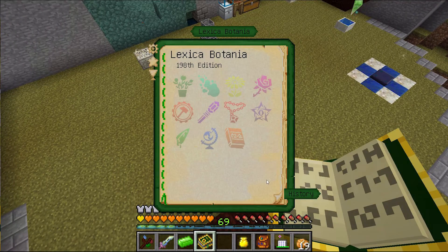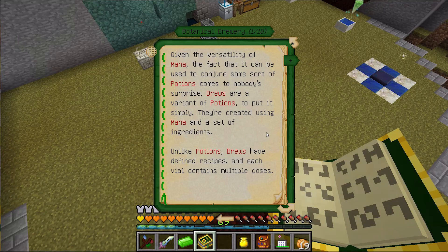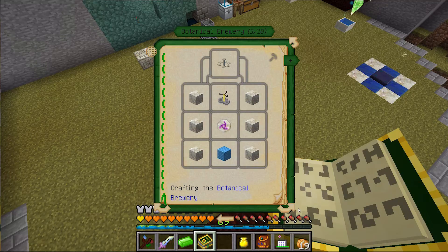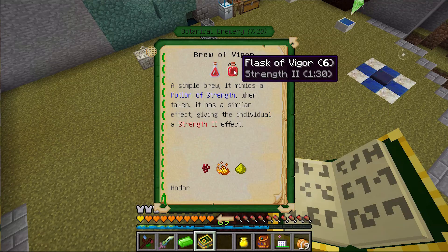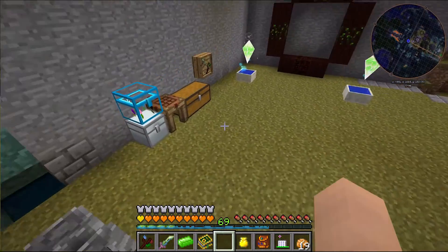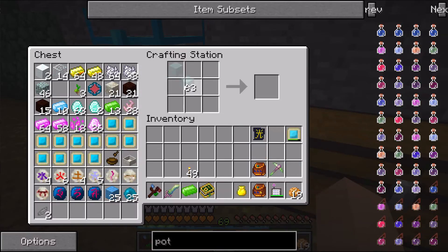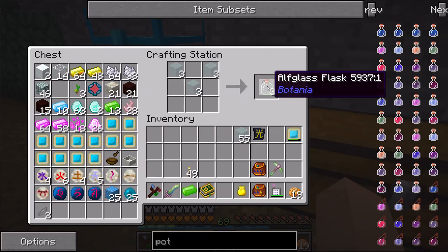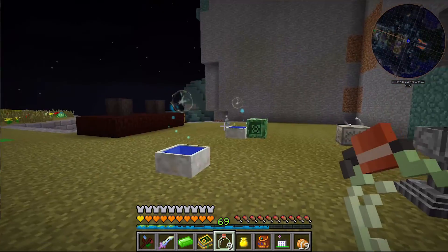For this I can take a look in the Lexica Botania under the natural apparatus, and we can see that there is a Botanical Brewery. With the brewery we have the ability to create potions or brews just as you would with a vanilla brewing stand, but a little different — each one of these bottles you can either get the mana glass vials or the flasks. The vials can hold four drinks whereas the flask can hold six. We've already opened the portal to Alfheim and got some alf glass, which is basically a mana glass thrown in there, giving us alf glass flasks.